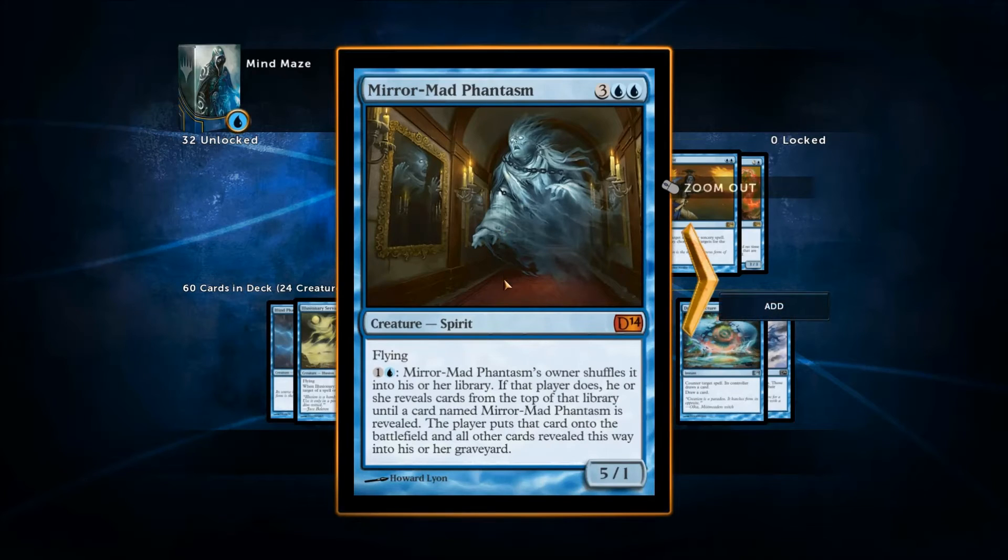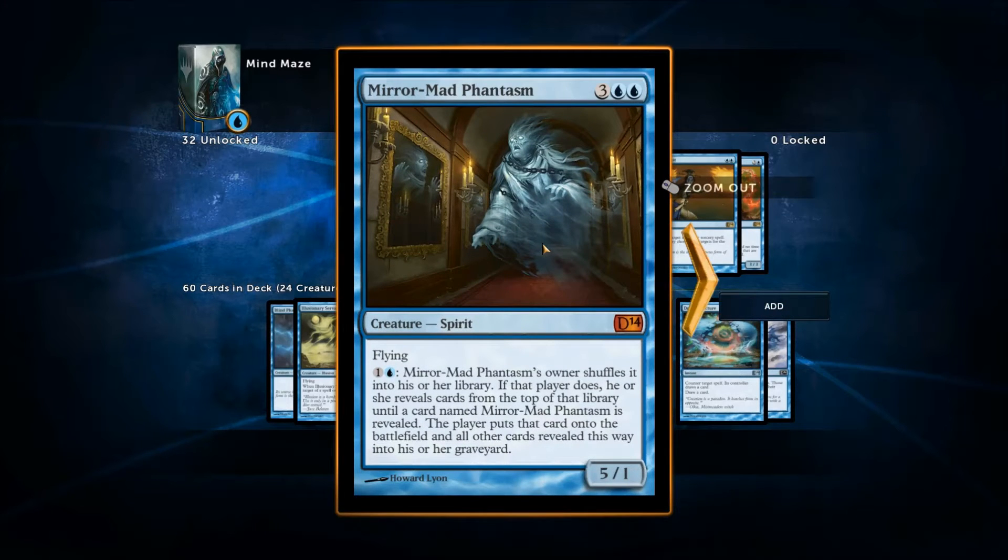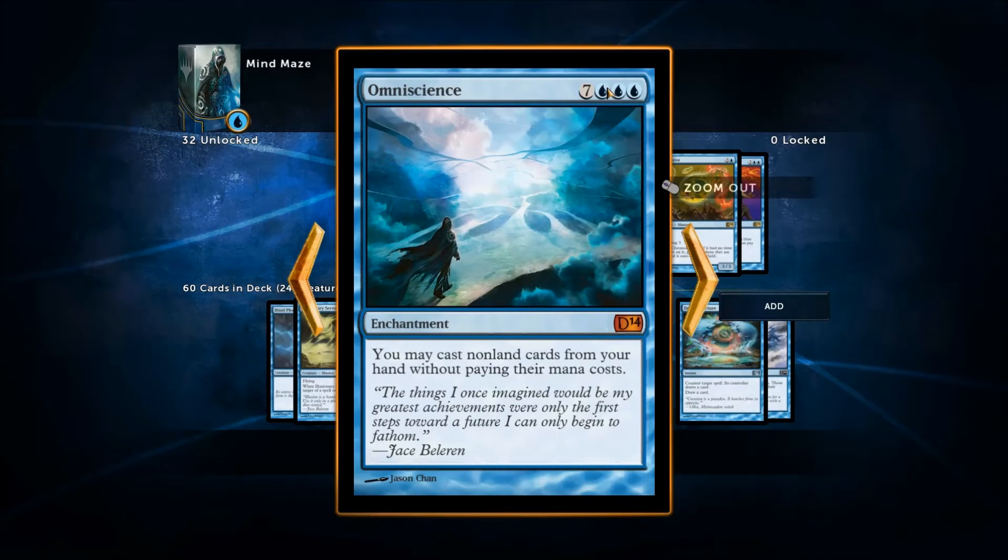Here are the cards that didn't make it. Mirror Mad Phantasm — I honestly don't see how this can be good. It says its owner shuffles it into their library; if that player does, they reveal cards from the top until another Mirror Mad Phantasm is revealed, put it onto the battlefield, and all other revealed cards go to the graveyard. You're milling yourself just to resummon the same card — I really don't understand it. It seems like a terrible card to me, though I could be wrong. Omniscience costs ten — very expensive but very strong; I just don't want it in my deck.